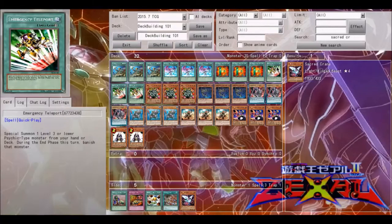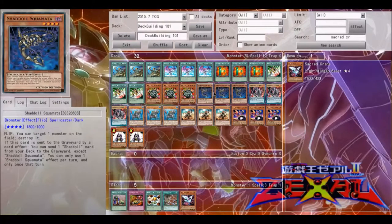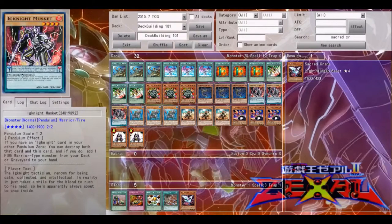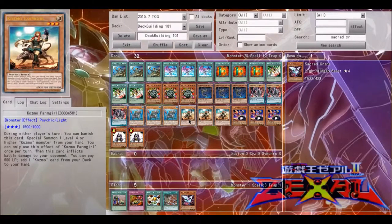E-Tele does that very well — it Special Summons a level three or lower Psychic-type monster from hand or deck. Manju is one of the most popular searchers, especially with Nekroz, adding a Ritual Monster or Spell Card from your deck to your hand. Squamata is kind of like a searcher that sends cards to the graveyard and deck thins. Ignites in general search out each other. Abyssteus is the searcher for Mermail monsters. Cosmo Farm Girl lets you add a Cosmo card from deck to hand.